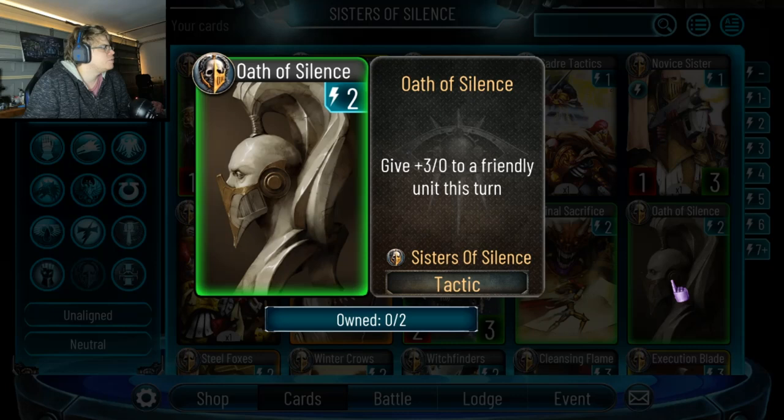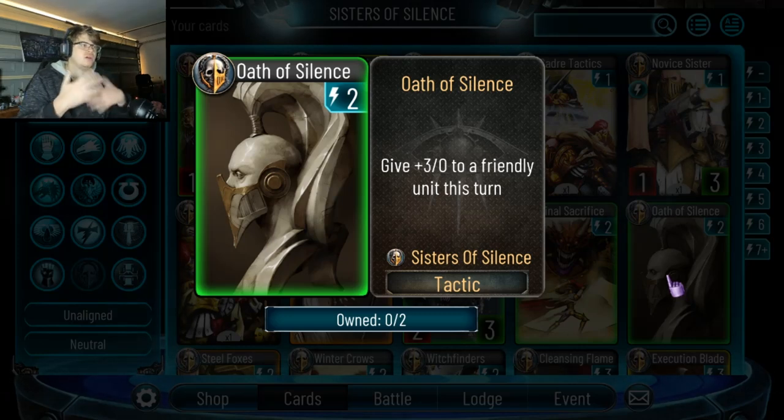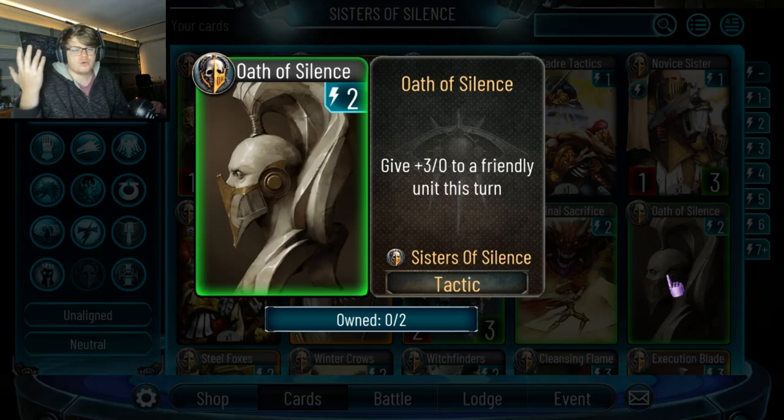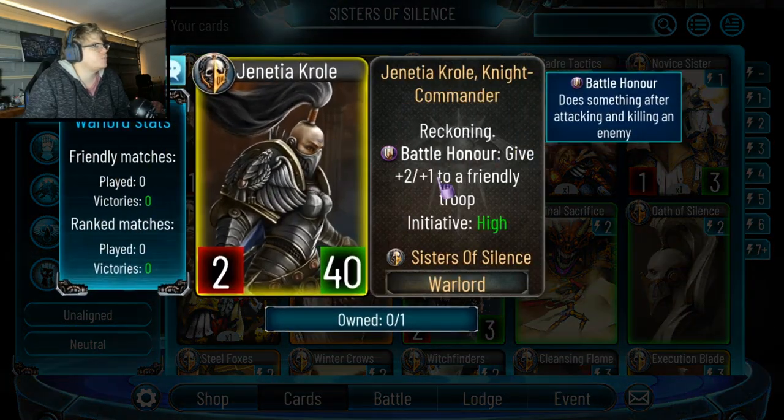Oath of Silence: give plus three plus zero to a friendly unit this turn. This card's nuts — plus three plus zero for two energy. That's a really insane rush, and it's a unit so you can give it to your Warlord. You need to push for that last bit of damage. Compare it to the four-drop from Knight that gives plus four and draws a card, or Kabanda which gives plus two. You play this, give it to the Warlord, you're killing a troop and buffing a friendly thing.